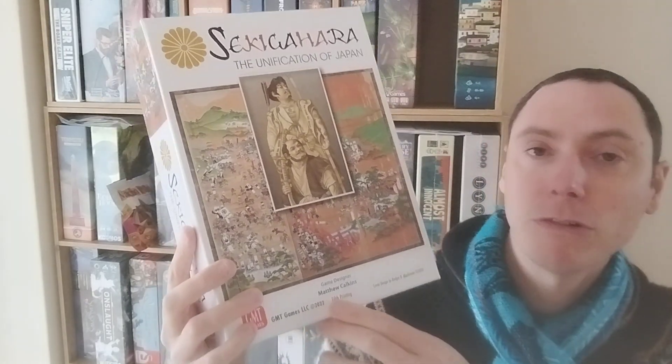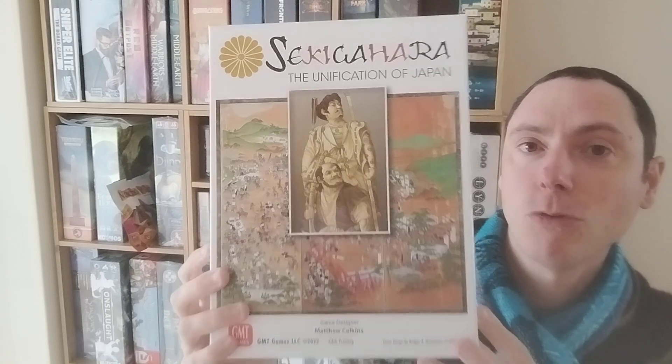It does say 2-0 or 2-2 on the box — there's actually a 2024 version of this particular edition as well. That's Sekigahara. I'll speak to you again in the month of May. Any questions, do let me know in the comments. Like, subscribe, hit the notification bell — back to the table.